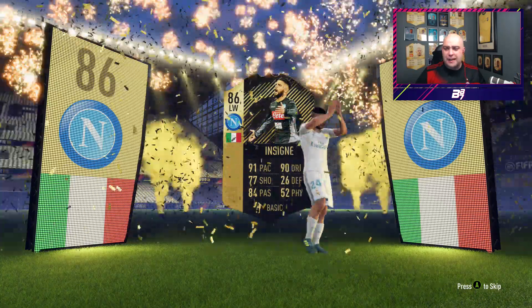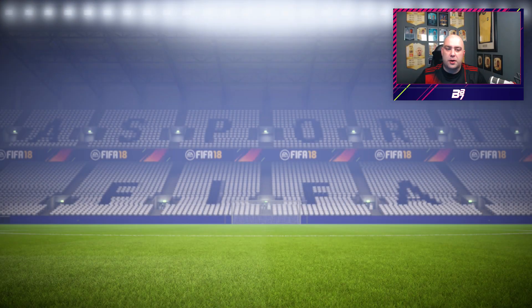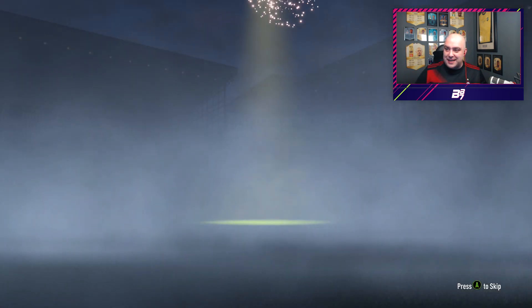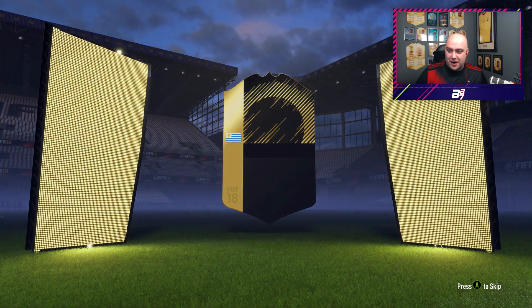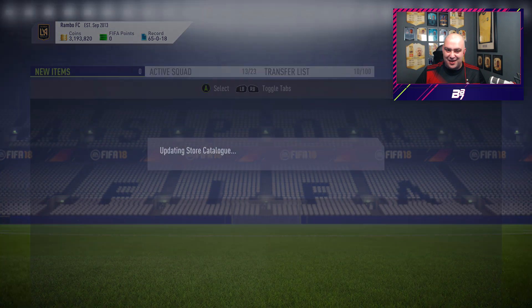91 pace, 90 dribbling, 77 shooting, 84 passing. More than likely he is going to get another in-form throughout the year, but he's one of the lower range ones - still a really good one to get. So we've got Insigne 86, eight left. The dream - you know what the dream is. So we get Insigne, then left mid - Castro again. If I hit Insigne again that would be pretty devastating, so I'm discarding them.